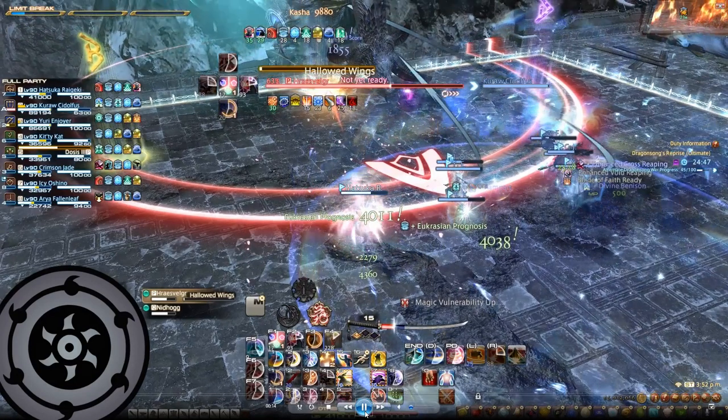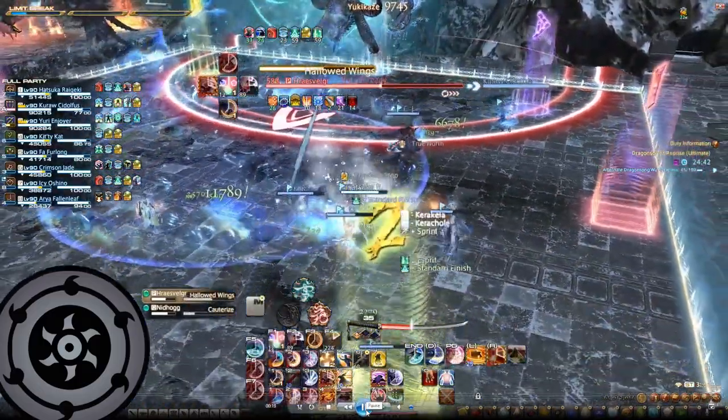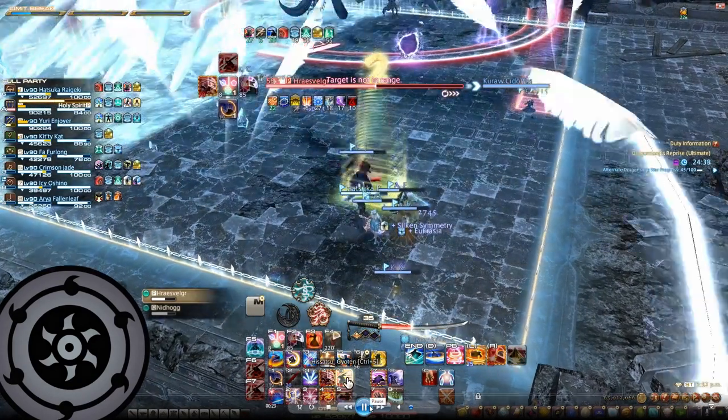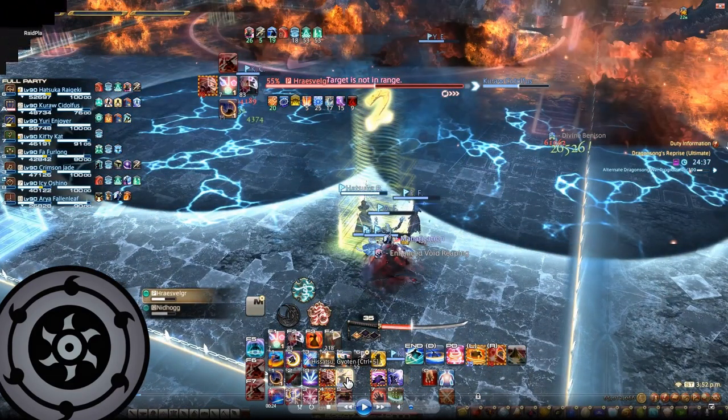Let's take a look at a second video example. Rosfelgar is casting Hallowed Wings and cleaving the left side, so the right side is safe. Next we check where Nidhogg is going to be cleaving — this time it is towards the front, so the back side is safe. Rosfelgar's head is lowered, meaning the two nearest targets to Rosfelgar get the Tank Buster AoEs, so our tanks must be near. The party moves all the way back, the tanks stay slightly in — but not all the way inside because Nidhogg cleaves the front with a frontal AoE. The Tank Busters and Nidhogg's cleave go off, resolving the mechanic.